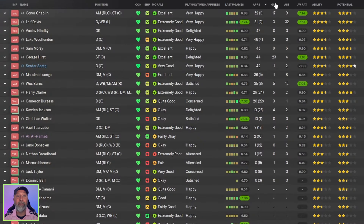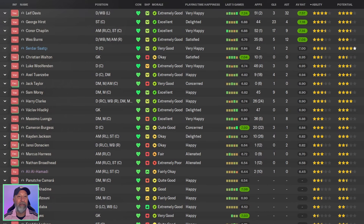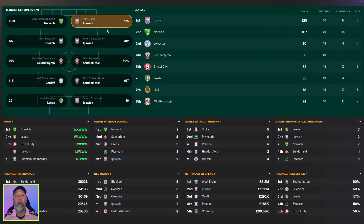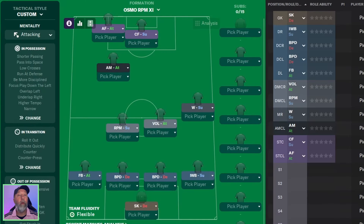Ipswich Town stats: 23 goals for George Hurst across 44 appearances — still getting minutes. 32 assists for Leif Davis — well done. Average rating of 7.57 for Leif Davis. Championship stats — Ipswich Town in second with 226 points, most goals out front with 125, fewest shots against in first with 312, most dribbles in sixth with 788, and most shots for in first with 817.